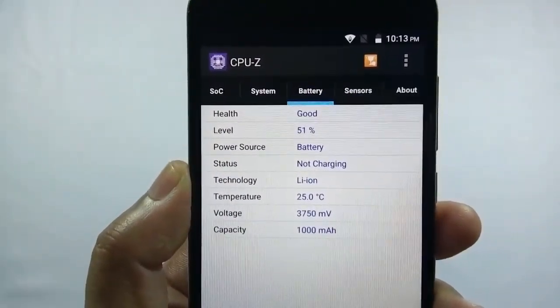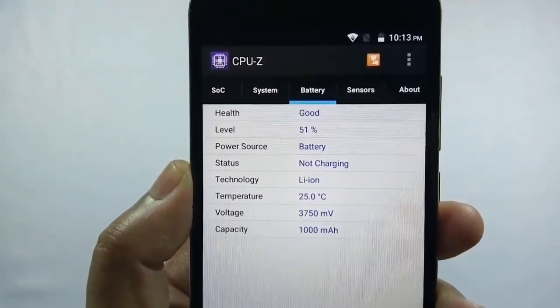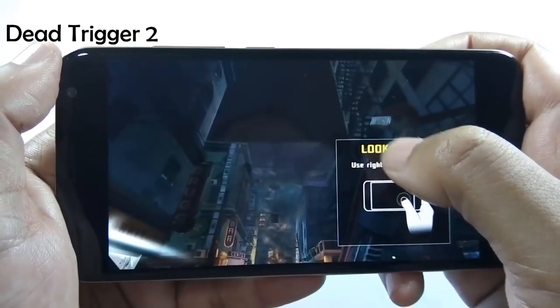I have played Asphalt 8 for around 7 minutes and the battery dropped by 3%. Now let's move to Dead Trigger 2.